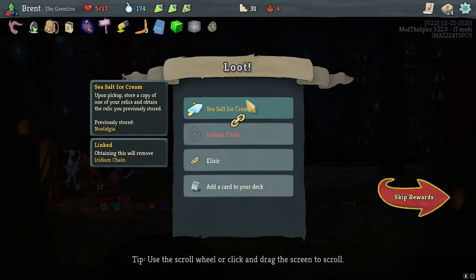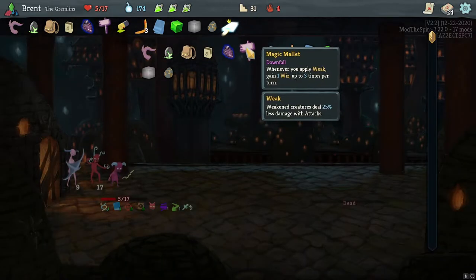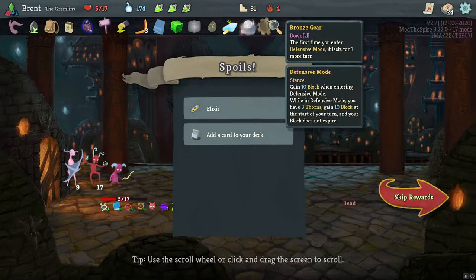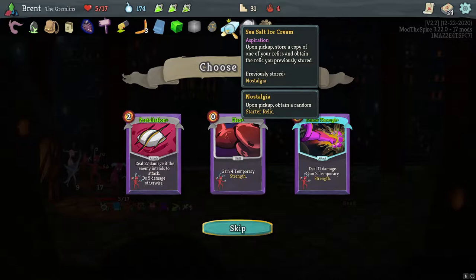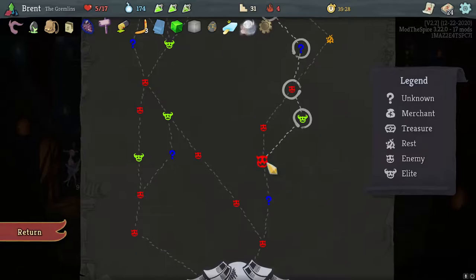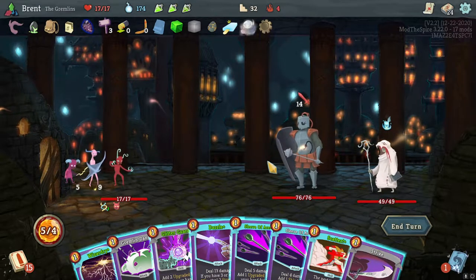Elixir, Health and Ice Cream — I'm gonna pick up a copy of one relic. Nostalgia — I don't remember what Nostalgia is. Iridium Chain is actually terrible because we cannot play more than one power in a turn. There's definitely this, and I'll store the Box of Holding. Oh, I stored Nostalgia and got the Bronze Gear — terrible. But I think it's just as good. I put in the box but it doesn't take the box — I thought it would take whatever I put into it. Whoops.